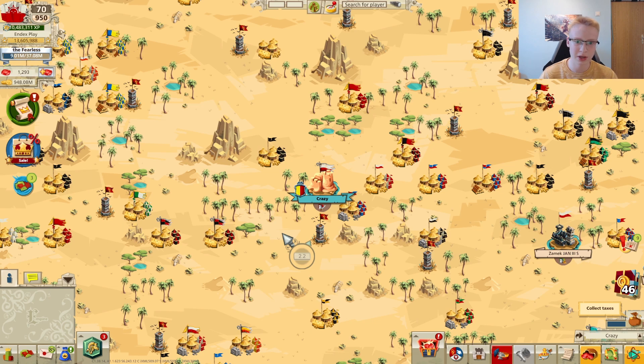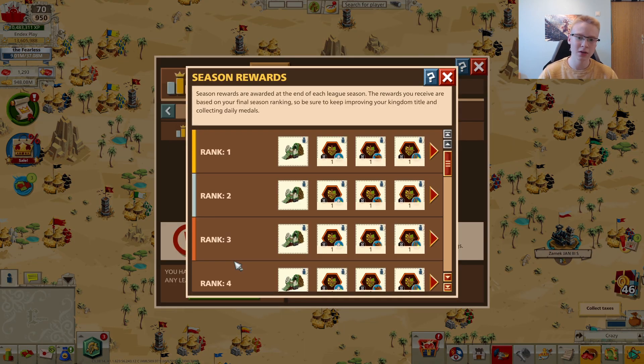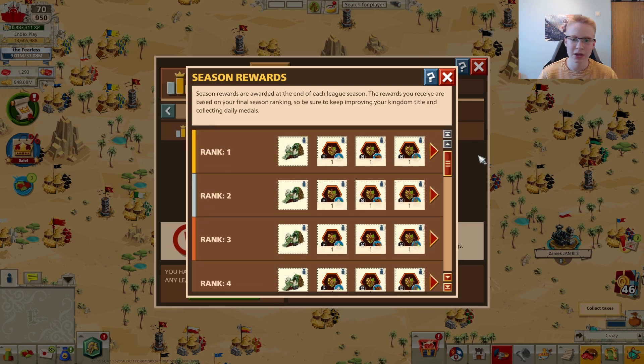Another big — I would even say huge — change in this update is the Kingdom League rewards. These are rewards from season rankings based on your total medals at the end of each Kingdom League, roughly every 42 days. Your medal count gives you a rank, and based on that rank you receive rewards. Looking at the lower end first: from rank 1000 and below you're now getting only a small amount of gold pieces. Previously you could get around 35,000 gold pieces, which was great even for less active players — but that has now been removed in this update.